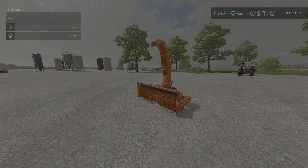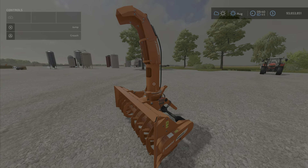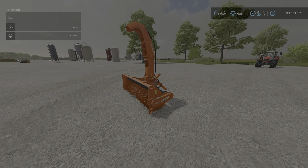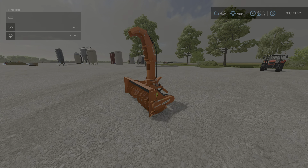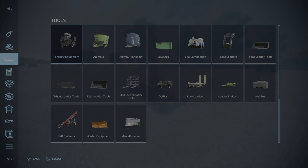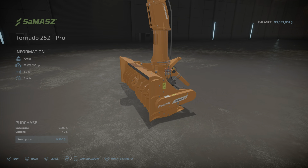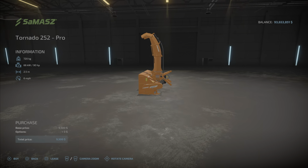Hello everyone, Loony Farm Guy here with another mod for Monday, March 7th. In front of us is the Tornado 252 Pro by ITS — 1.53 megabytes to download. It's a snowblower with an interesting feature that says it should work, but I can't get it to work. We find it under Tools and Winter Equipment. There it is — the Tornado 252 Pro, only $9,500 and no options. It is what it is.